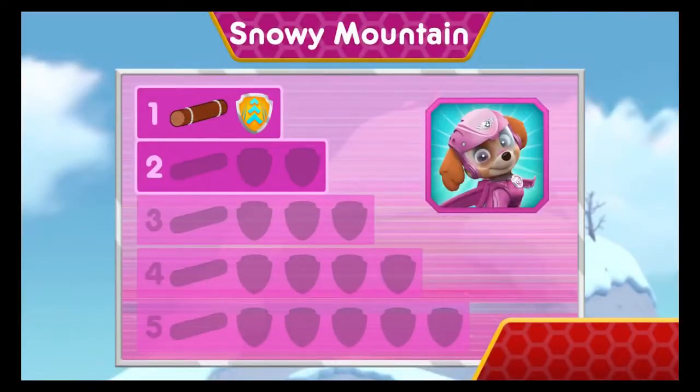Wow! You earned new badges! All right! We collected the log — speed boost! Way to go! We found a barrel roll! You found the log! You've unlocked the next level!